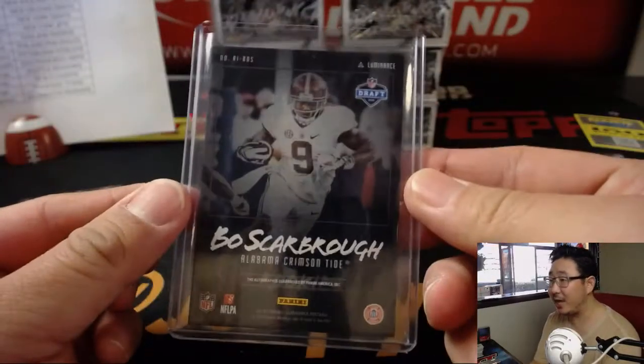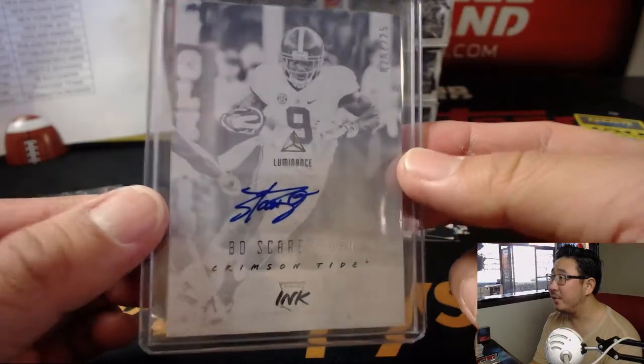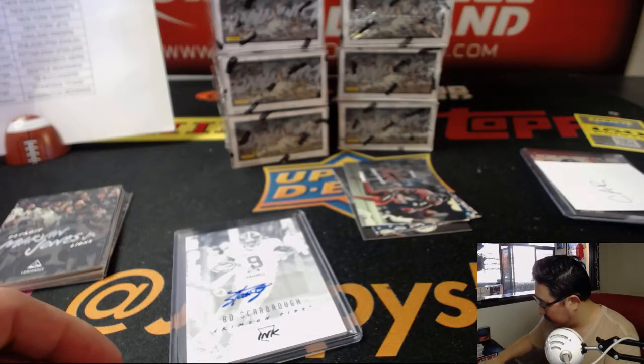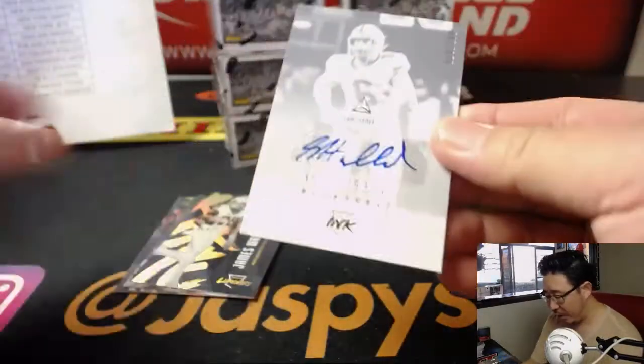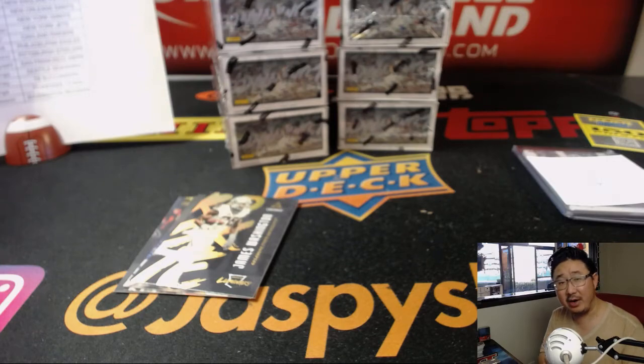I kind of like that — sort of the color on the back and then the black and white on the front. I dig that. Goes to Dallas. Sam Hubbard out of 249 goes to the Bengals. We're on Cincinnati — Jerry Bennington and the Bengals.